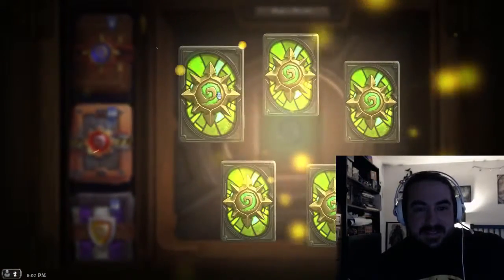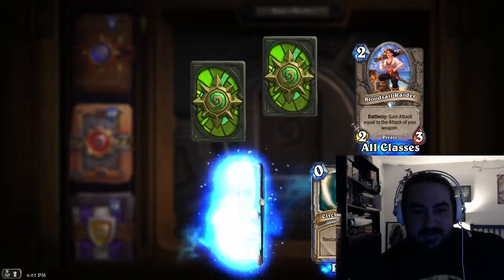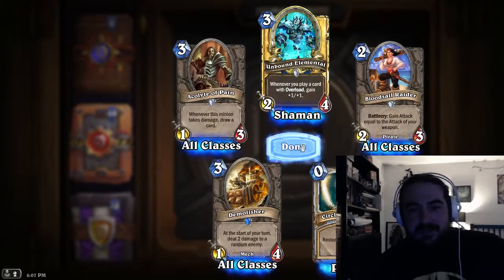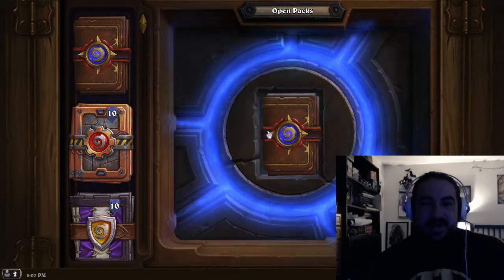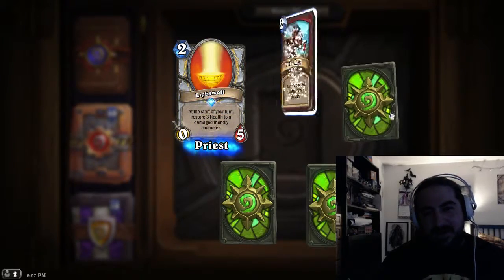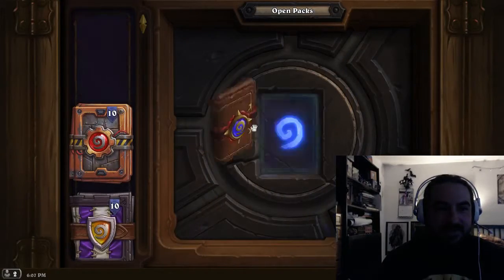Coming down to the end. Let's go with this one first — rare is Demolisher, golden common. Gold cards always nice. Two more packs — let's get a good one. Our rare is Lightwell, already got that, we pulled that earlier. A little disappointing there.